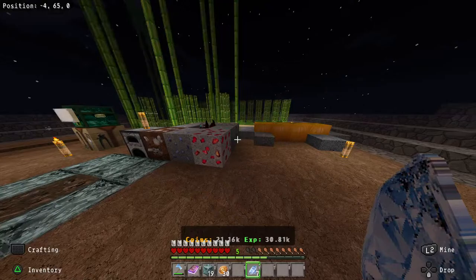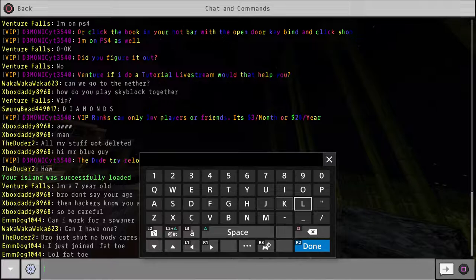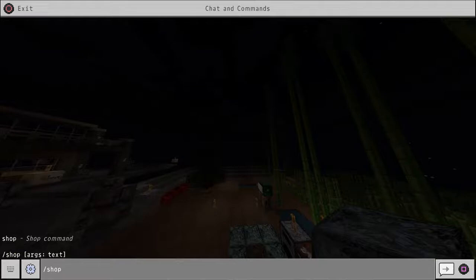I'll turn these into diamond blocks, which sell for more than regular diamonds. I usually wait until I get about two stacks of 64 and a 40 before I sell, but we'll do it now. The second way to access the shop is through chat — type slash shop, press R2, and you're at the same page.